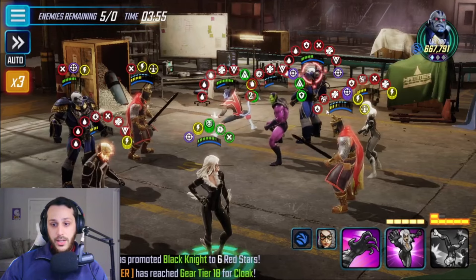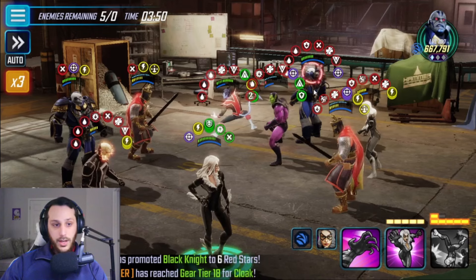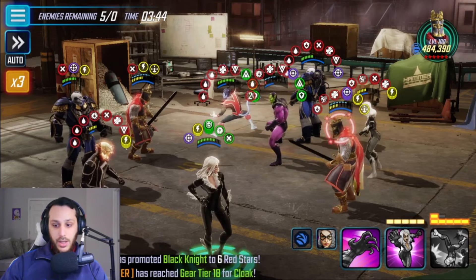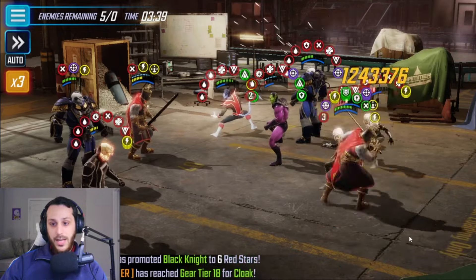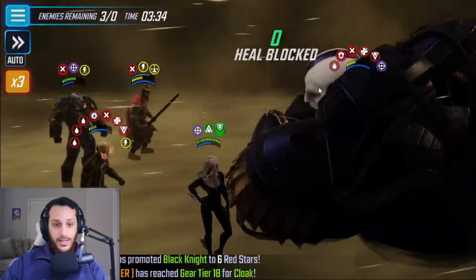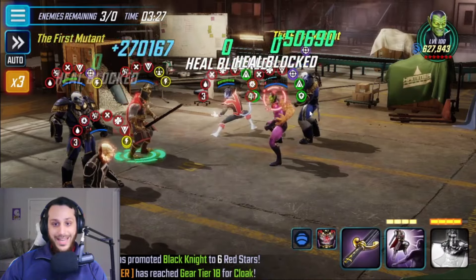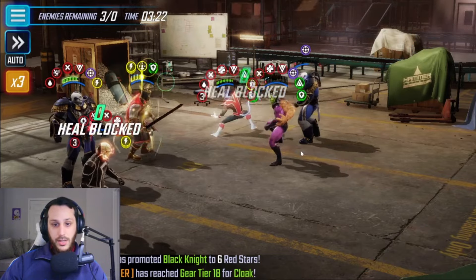We do have a Trauma Stun here, so we have options — we could Trauma Stun Black Knight or we could Trauma Stun Apocalypse. My choice is going to be Trauma Stunning the Black Knight, because Apocalypse is gonna ult but I'd rather have him ult instead of being stuck behind Black Knight when he's gonna special. Black Knight's now dead, so less issues there. Now obviously we have the Black Knight ping — my Black Cat's now dead — but we can make sure their Super Scroll is ability blocked.